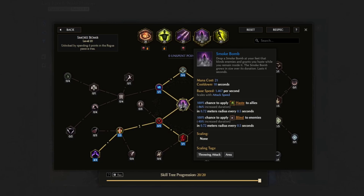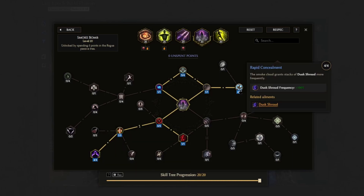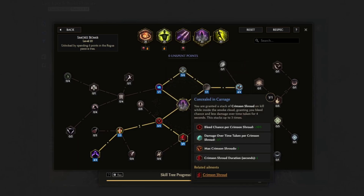Smoke Bomb will provide some different perks for our character — it will blind enemies and also grant us haste while we are inside the smoke bomb. Lingering Fumes for a longer duration. Umbral Salt makes the smoke cloud have a chance to create a shadow each second at a random location inside the smoke cloud. Rapid Concealment makes the smoke cloud grant us stacks of Dusk Shroud more frequently, great for more defense. Impending Gloom for a bigger area and growth speed. Thick Smoke so we can apply slow to enemies inside the smoke cloud. And Utter Carnage so we take less damage over time taken per Crimson Shroud.